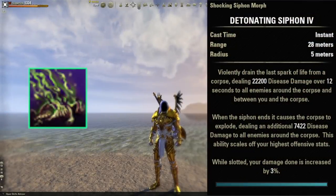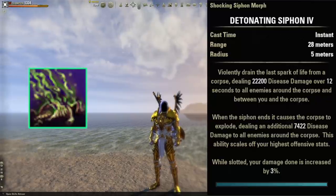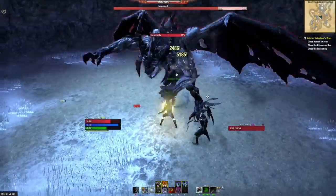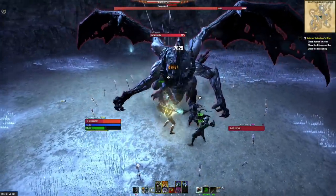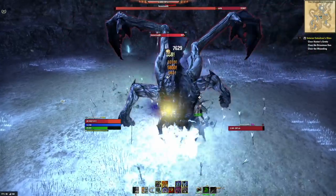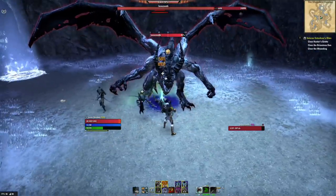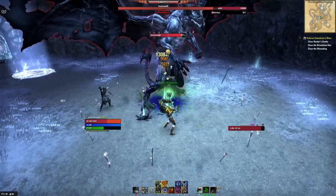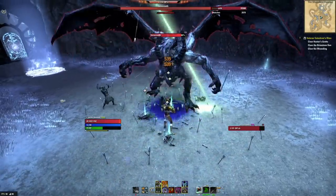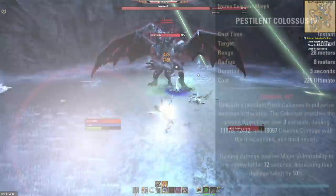The fifth ability on the front bar is Detonating Siphon. This does a tremendous amount of damage to enemies over 12 seconds and then explodes at the end doing even more. It's also a bar buffer — every ability from the Gravelord skill line increases our critical chance by 10% when the enemy is below 25% health, which is why necromancers really pop off in execute. Additionally, while Detonating Siphon is slotted, your damage done is increased by 3%, so it's a great DoT and great bar buffer.